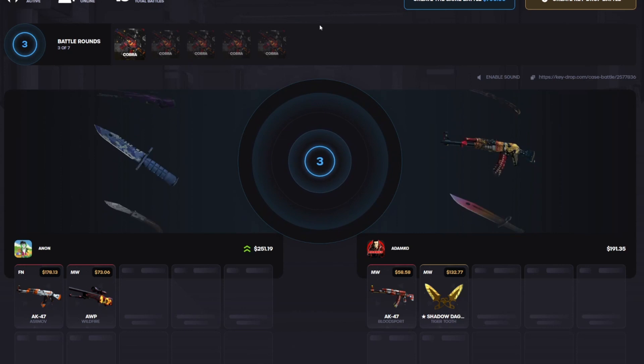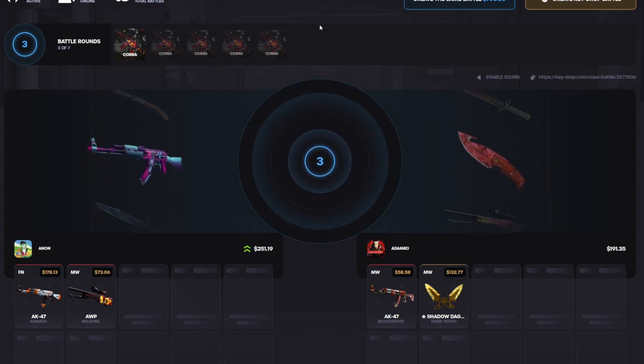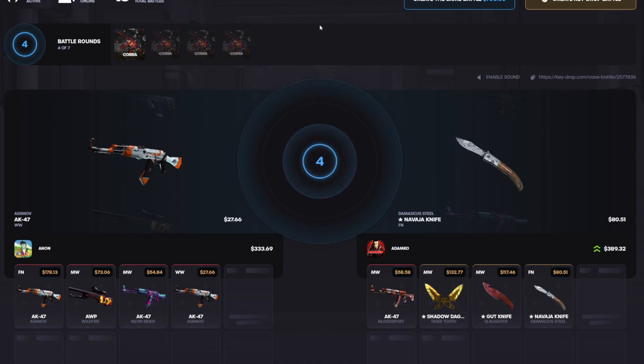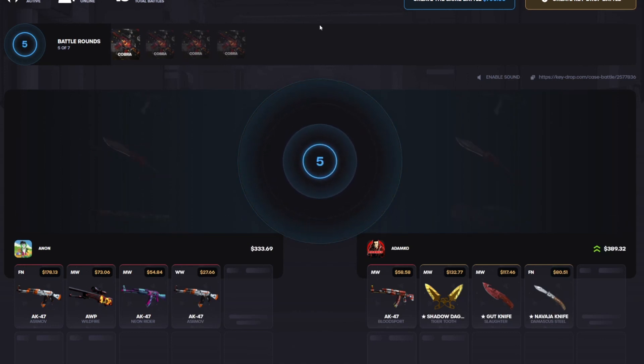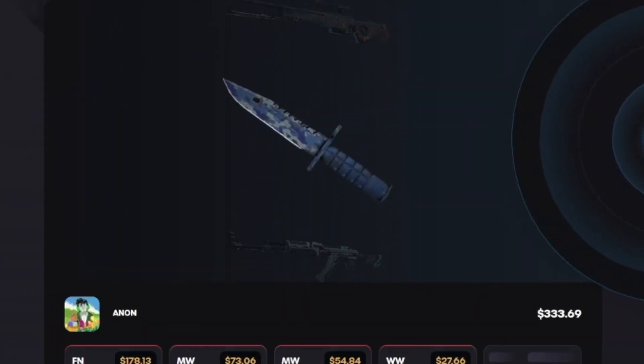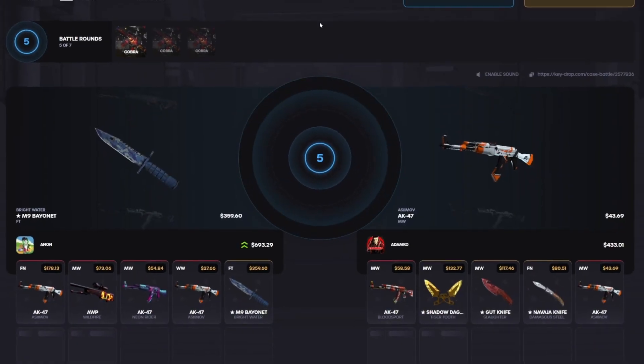We're up by about 60 bucks, which is good — not a bad lead to start it off. Come on, case three, Factory New, any Factory New here? No, we're losing now. Oh, this is paying though, dude — we're only down by two bucks. Come on, cobra, give me a boost again please. Back new again — no, we're down 56 now. Come on, all it takes is one case.